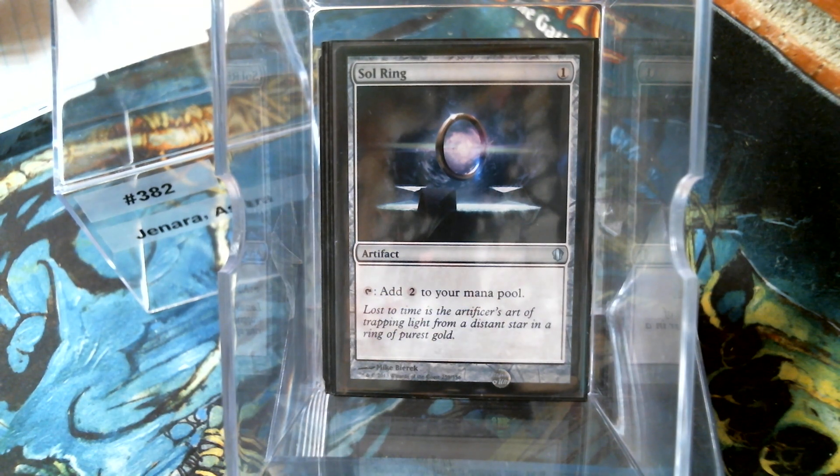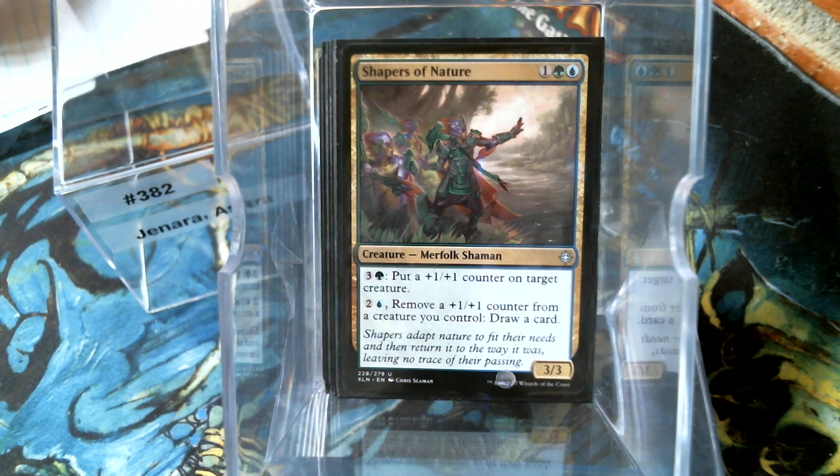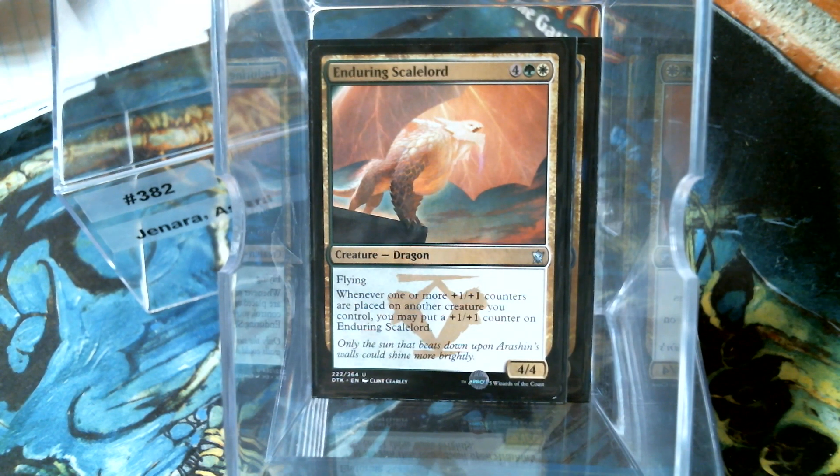We don't have a whole lot of actual ramp because we don't have a whole lot of expensive stuff. Let's look at our creatures that in some shape or form deal with plus-one, plus-one counters. We have Shapers of Nature - put a counter on, take a counter off - with a little bit of card draw. Enduring Scale Lord - when something else gets a counter, he gets another counter, which can get ridiculous in a hurry, especially on a flying body.